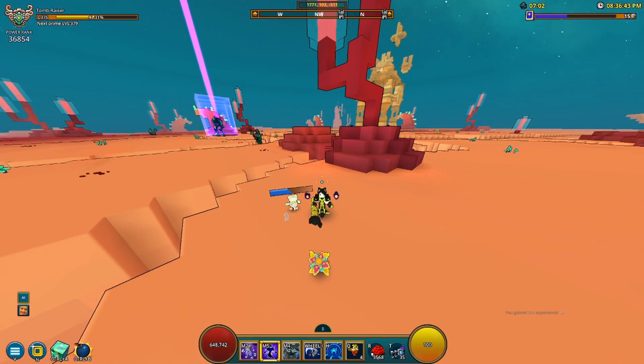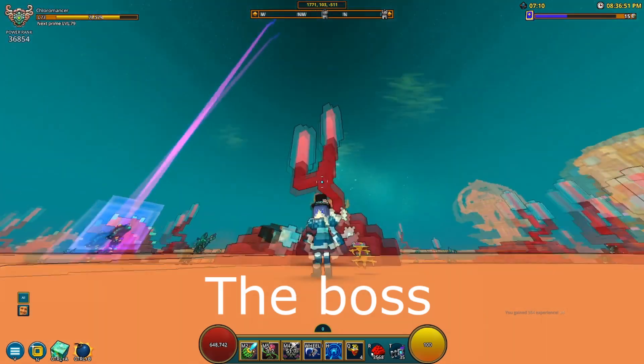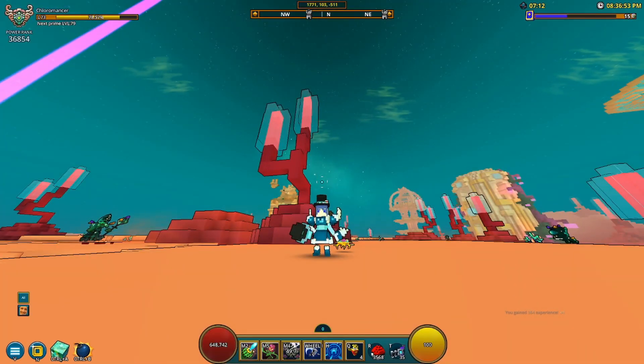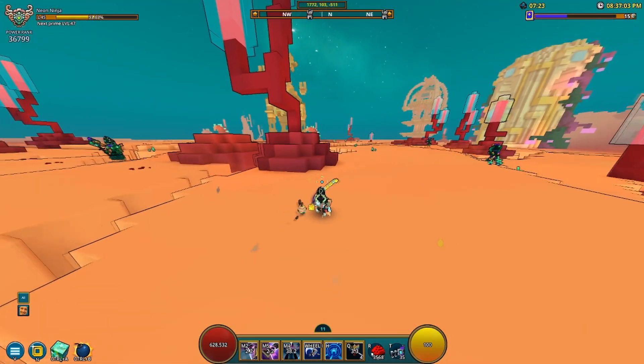I tested out Chloro — it does pretty good damage. I did depth 140 on stream not too long ago and Chloro solos it just fine, so Chloro is still going to be the best single target DPS character. Nut got a pretty good buff as well, and Neon Ninja got a really nice one — you can actually one-shot stuff.